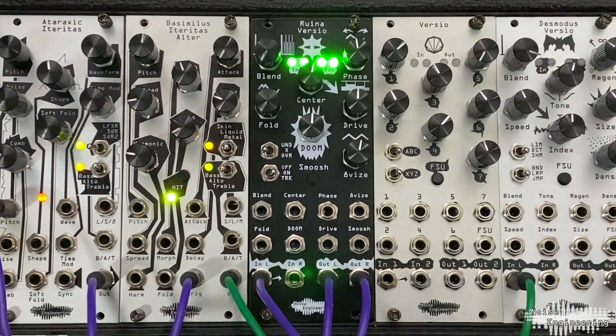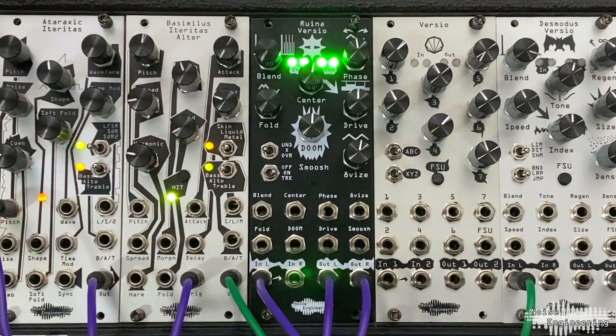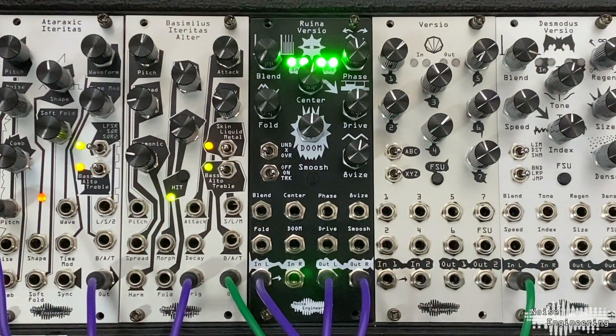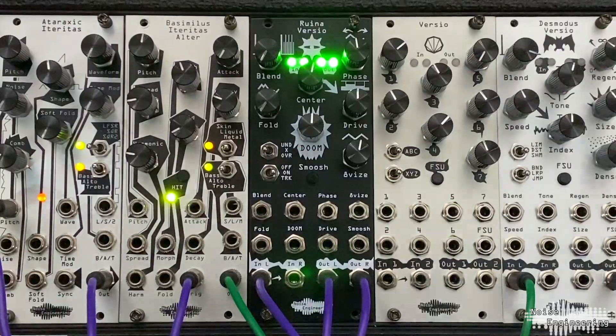Ruina Versio: Stereo Distortion with Wave Folding, Octavizing, Phase Shifting, Multiband Saturation, Notch Filtering, and Doom for your Versio pleasure.